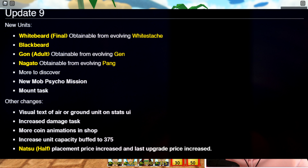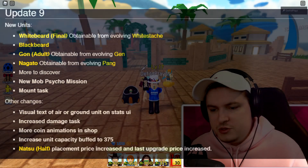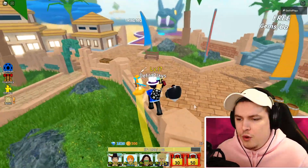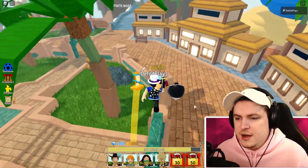We got ourselves a mount task for the mob psycho mission. Other changes include: visual text of ground units on stats in the UI has been changed, increased damage tasks, more coin animations in the shop, and increased unit capacity to 375. Also, nuts placement price increase and less upgrade price increase - nuts was probably too overpowered before.